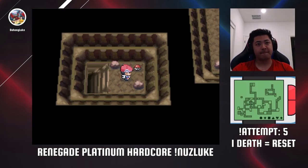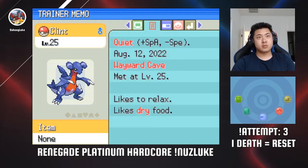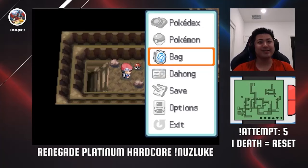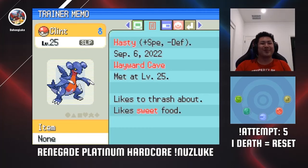Wayward Cave has a guaranteed Gabite encounter, which on paper sounds amazing — until you get a bad nature with it. That kept happening in my past attempts, until finally, after three really bad natures, I get one that actually works out.